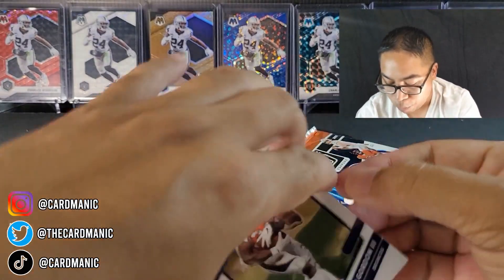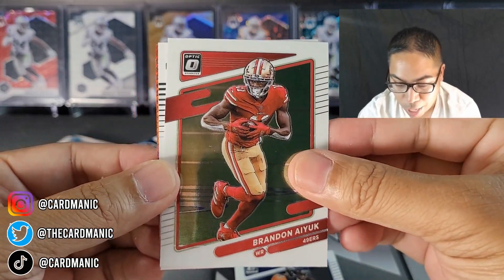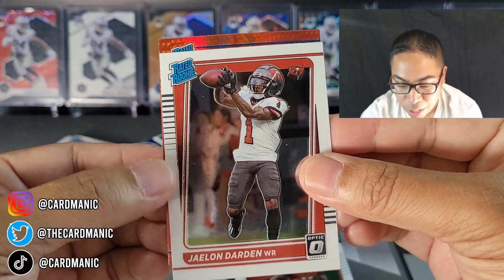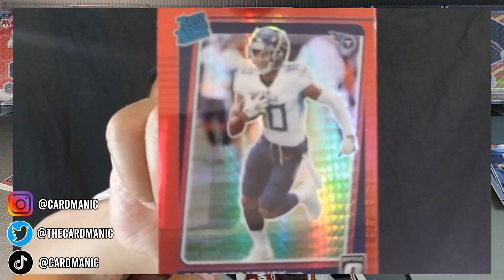We got our first red hyper — I'm excited, I'm juiced. Let's see if this is going to be a quarterback. It's Melvin Gordon, Brandon Iuke, Jaylen Darden. Come on QB — Des Fitzpatrick. All right, but those look pretty clean.